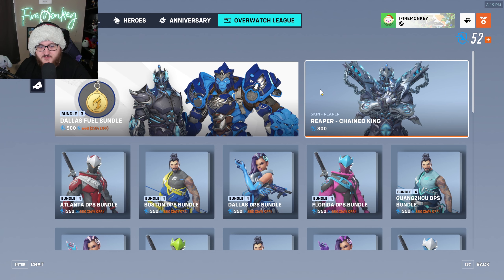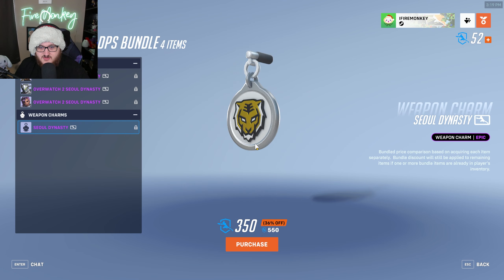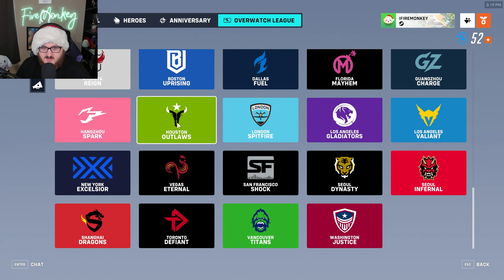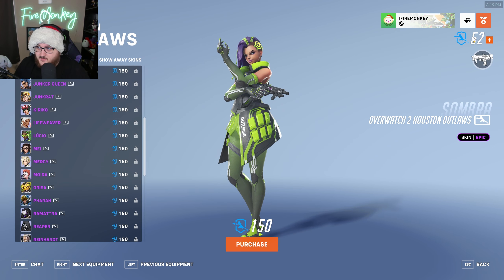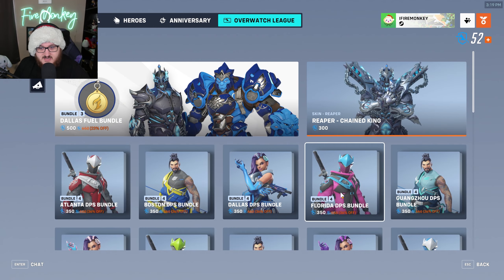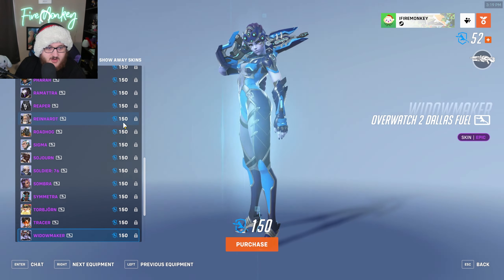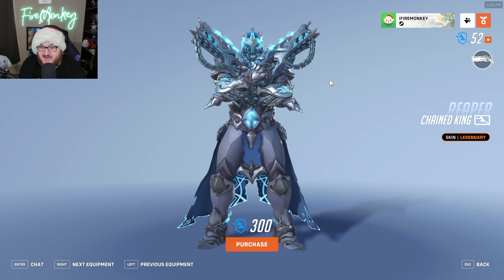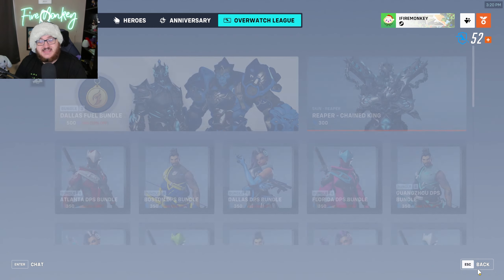We only got 52 coins from watching for hours upon hours, so let's look at some of the other stuff and see if there's anything we can actually get. Bundles include three skins and a charm for 350 total. Let's look at Houston Outlaws — it's 150 per skin, not 100 or 50 like I thought. I've been watching for days straight and only have 50 coins. You mean to tell me that this blue default re-skinned version of Reaper is worth half the price of this elaborate Chained King skin with devil horns coming out of the eyes? I think there's a little bit of an issue going on here.